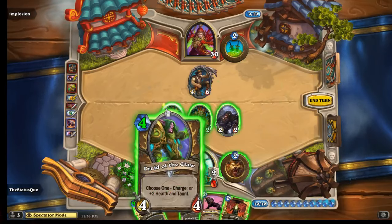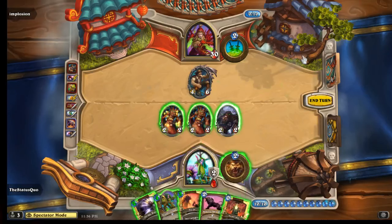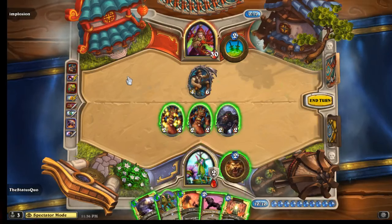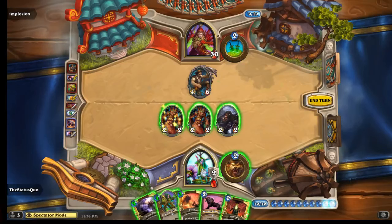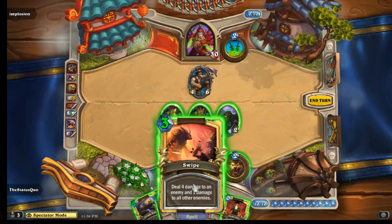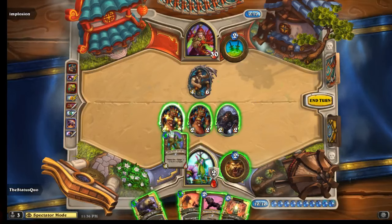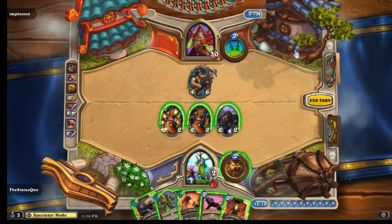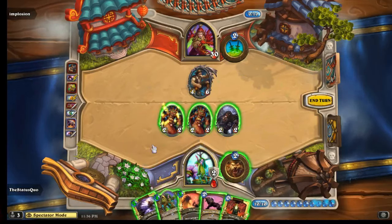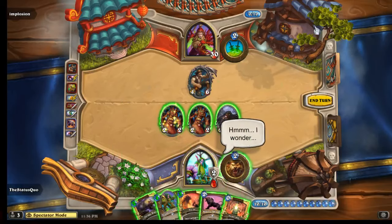He can play all of those - that's four, seven, nine, eleven mana. Oh yeah, he can! He actually has lethal this turn! He can charge the Druid of the Claw, play the Power of the Wild, Innovate, Savage Roar, Swipe your face - kill you from thirty. I think that works, right? This is five, this will be doing five, two and one... five, ten, fifteen. Oh my gosh, I think he missed lethal.